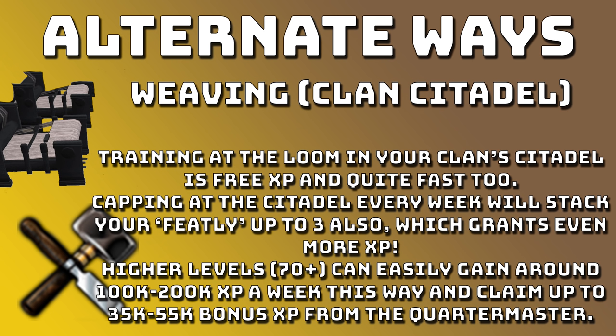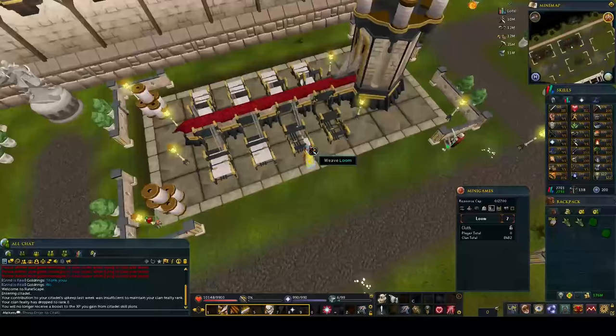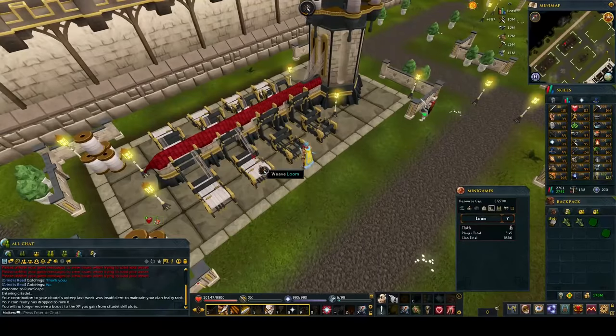At higher levels around 70 plus you can easily gain around 100 to 200k XP per week at your Citadel. Added onto that you can claim a 35k to 55k bonus XP from the Quartermaster once you have capped halfway. To keep your Fealty bonus once you're already at level 3, all you have to do is half cap every week to get your free bonus XP.